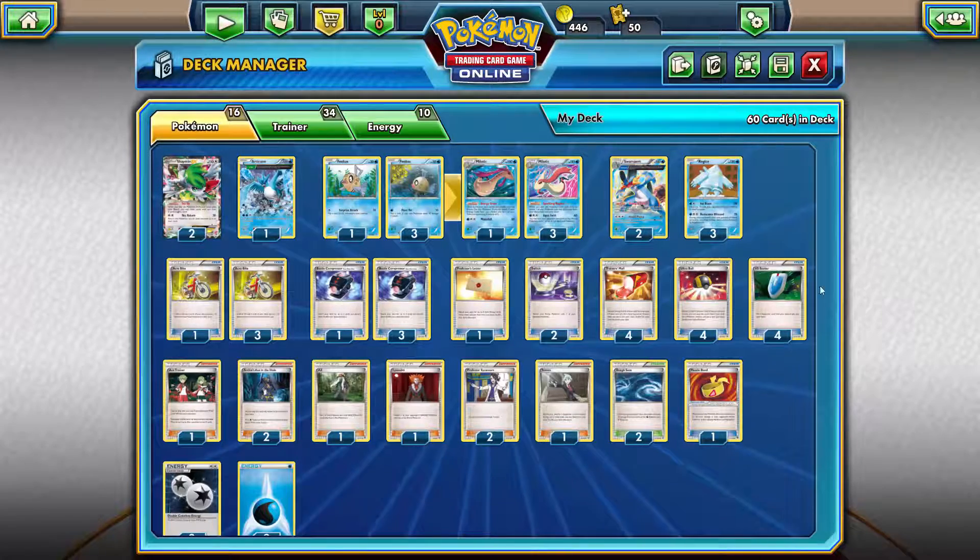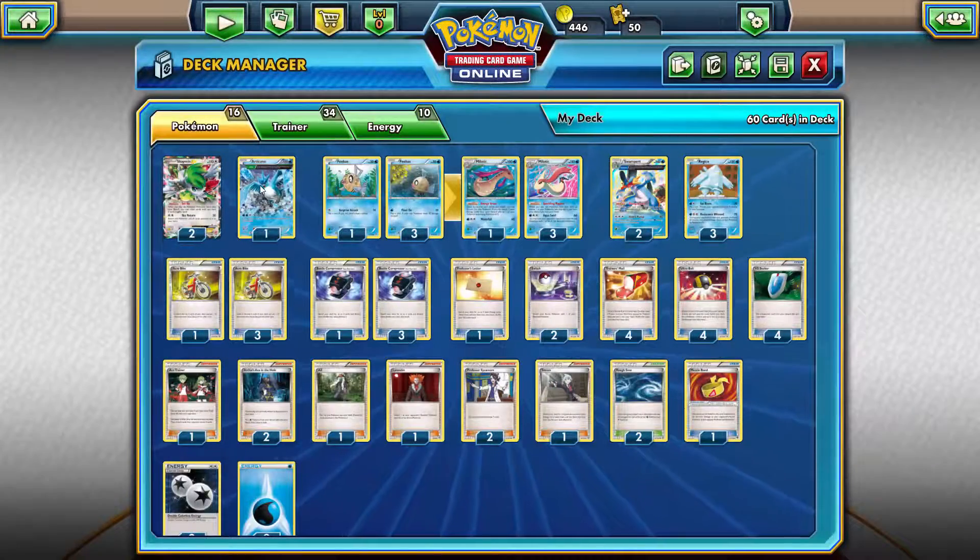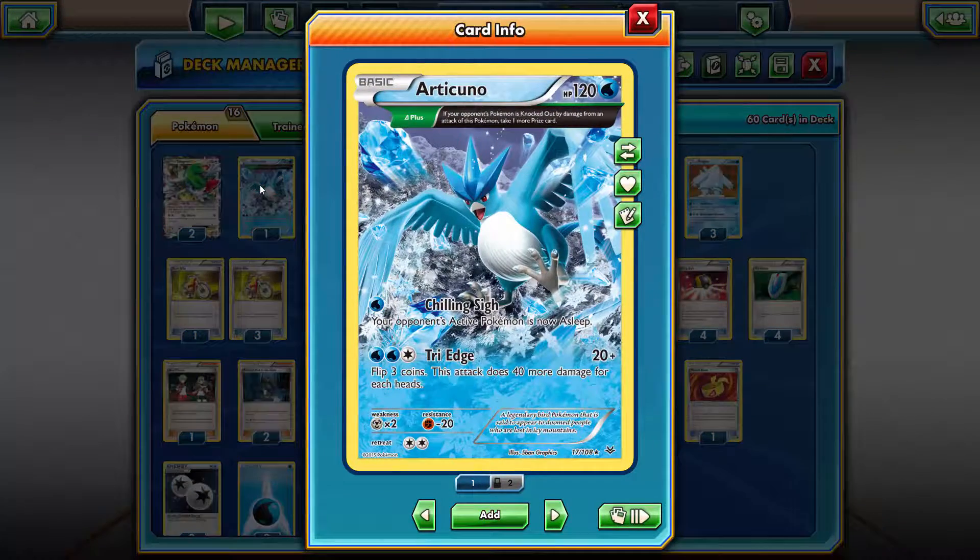Let's get into the deck analysis. We'll start with the two Shaymin, which obviously every deck runs - it's just for the setup ability really. One Keldeo, you know, just if we start hitting the opponent hard and say they've got three prize cards left and one Pokemon EX, we can just bring this in, attack, and we'll get the three prize cards for the win.